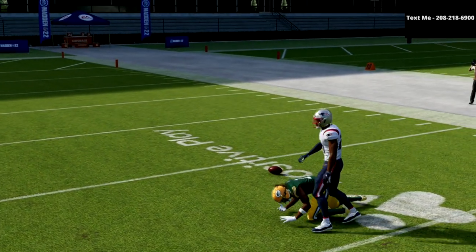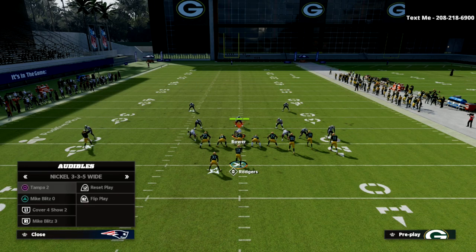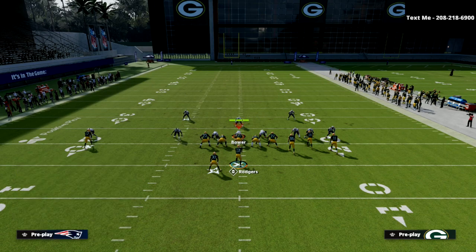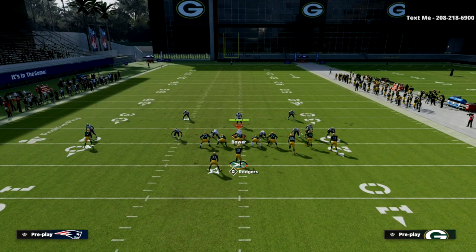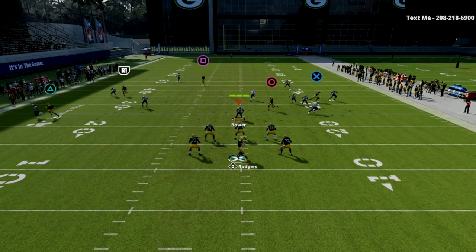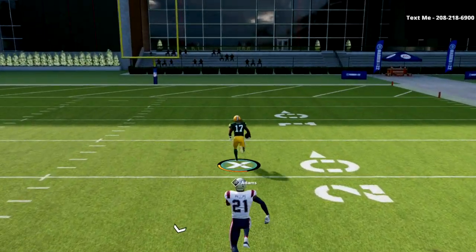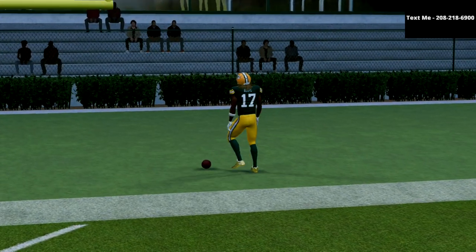I also want to show another coverage that this is very effective against, and that is the Tampa 2. This is one of the number one coverages that you'll see people Mabel out of, especially against Gun Bunch. What you're going to see is that corner route on the right side is going to pull that guy down — it's a super open bomb right there. And as you can see, Devontae Adams is going to get over the top of that for a one-play score.